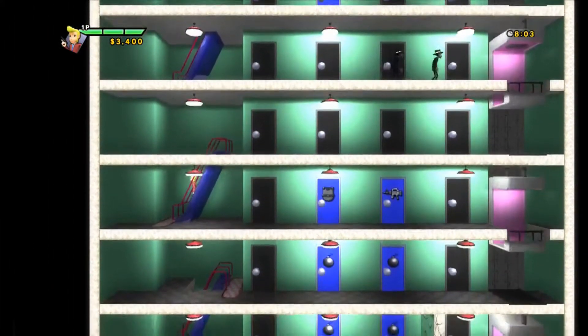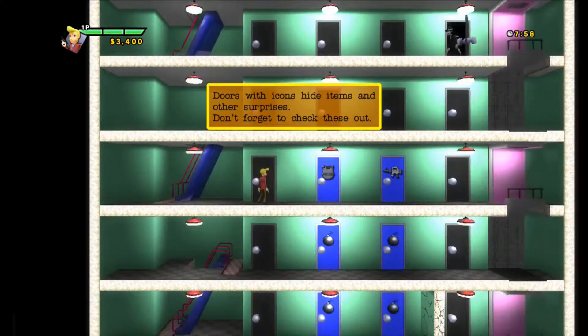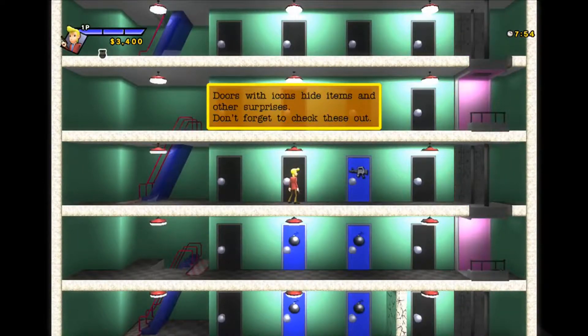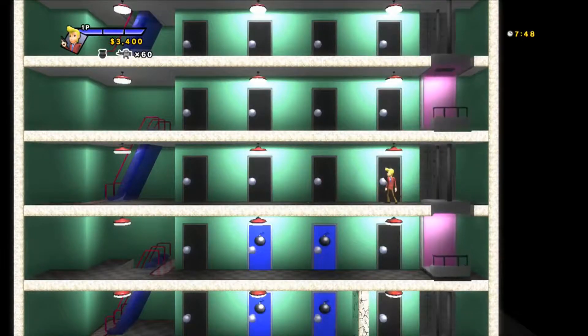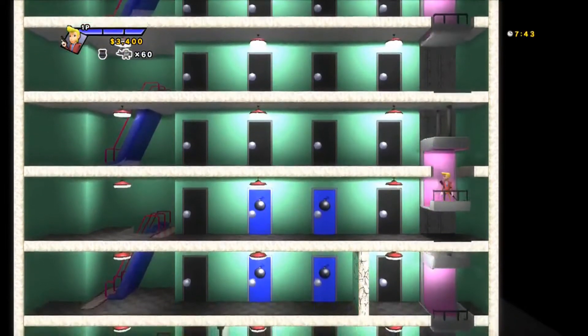What is that? A flak jacket? Doors with icons hide items and other surprises — don't forget to check these out. A machine gun! Oh my God, I forgot about this too. This is insane. I've got 60 bullets and a machine gun. Man, I forgot all about this stuff.